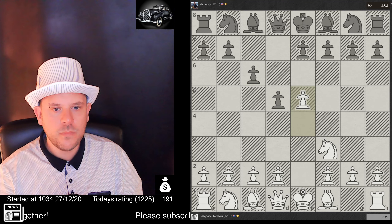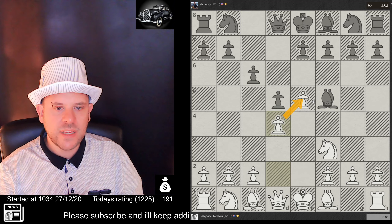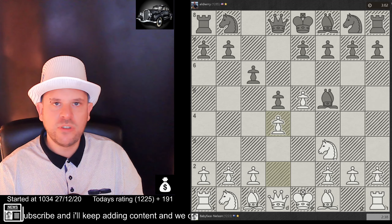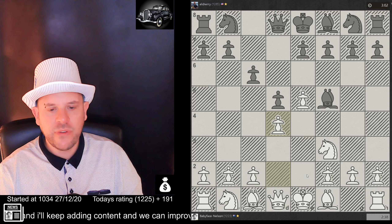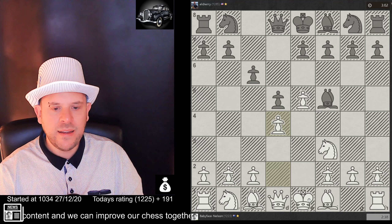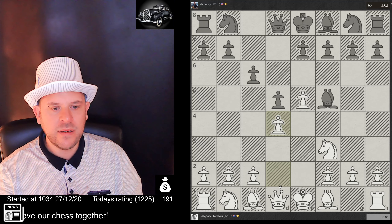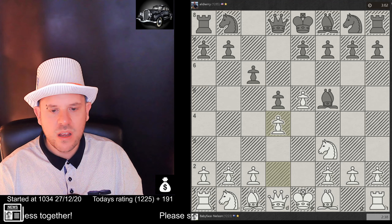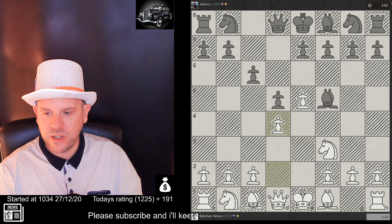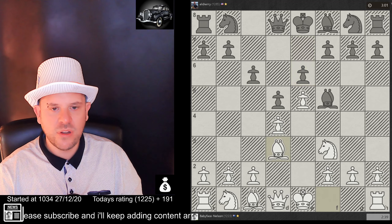A video I was watching earlier suggested having a little checklist between each move: ask yourself whether your king is in danger of checkmate or your queen is in danger of being captured. You could even create your own short checklist to help do fewer blunders.